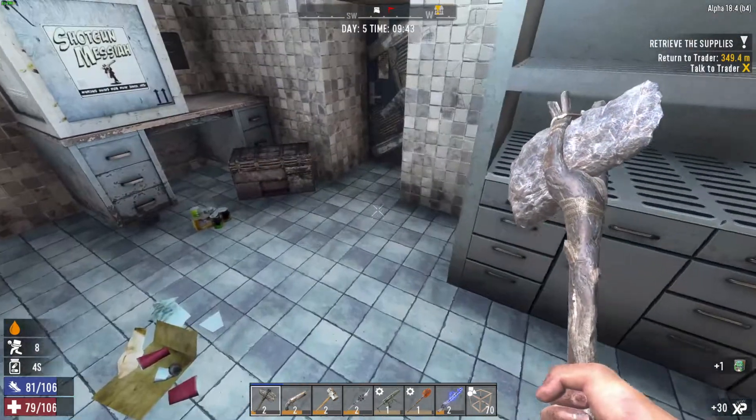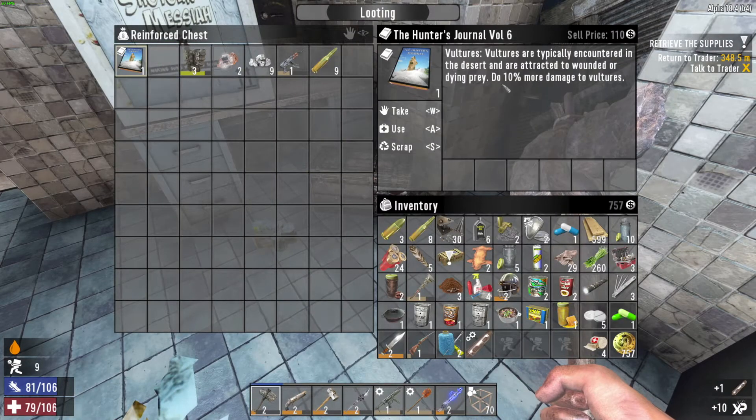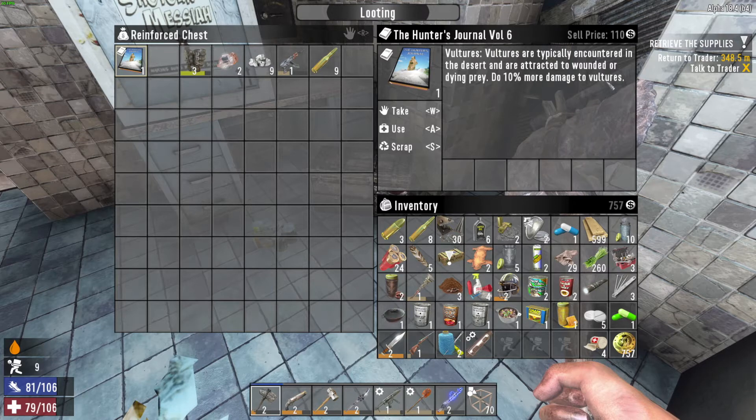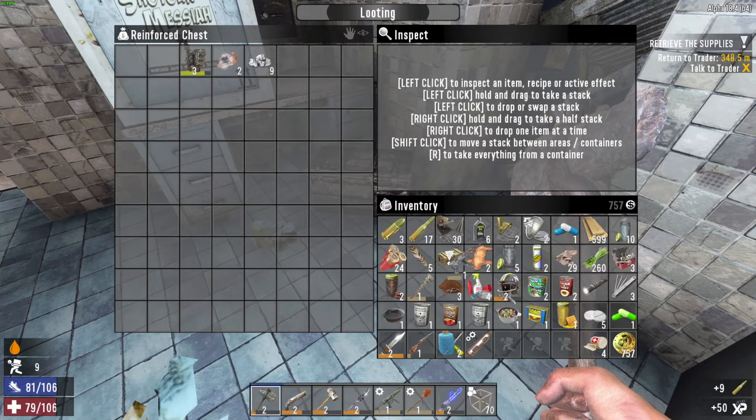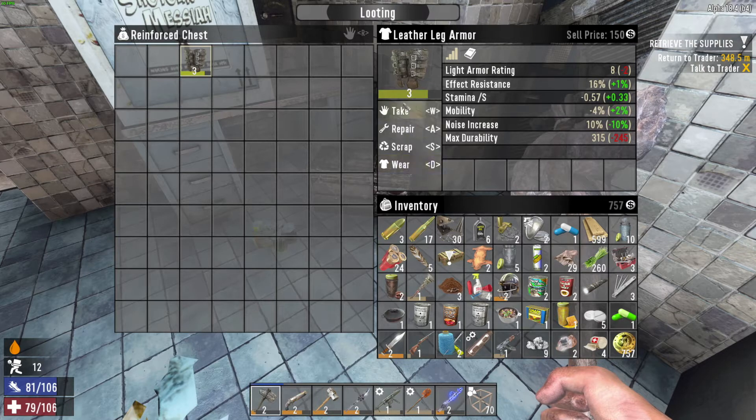We are encumbered again. Oh, those are nice — vultures are typically encountered in the desert and are attracted to wounded or dying prey. Do 10% more damage to the flying devil birds. I likes it a lot. Those are slightly better — we'll take it.